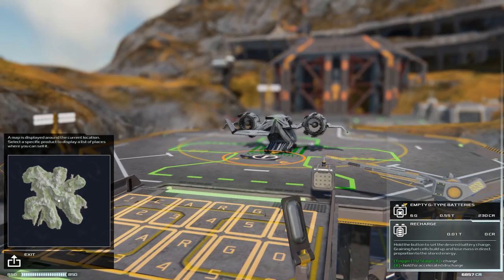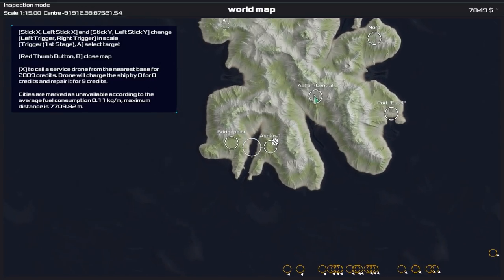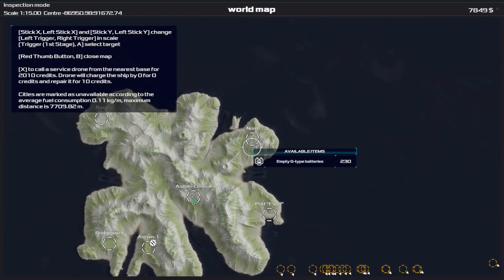While at the bases we can do a number of things, including refueling, repairing, collecting and selling cargo, as well as picking up passengers. We can also outfit our ships with new modules or even purchase entirely new ships.